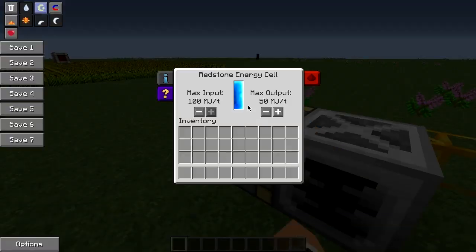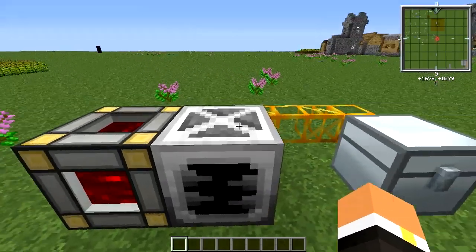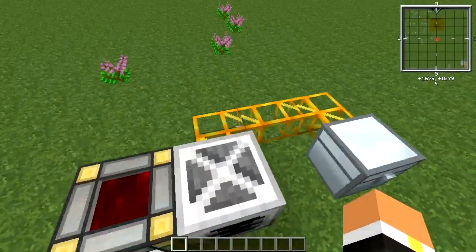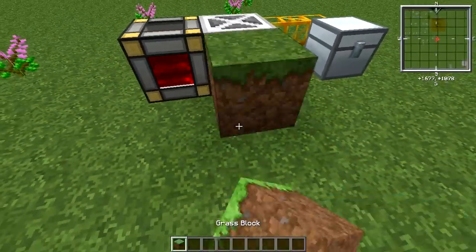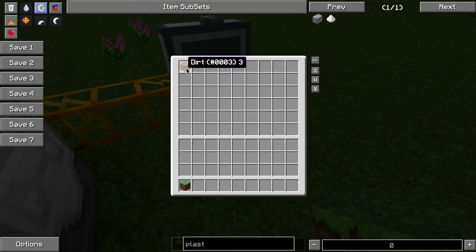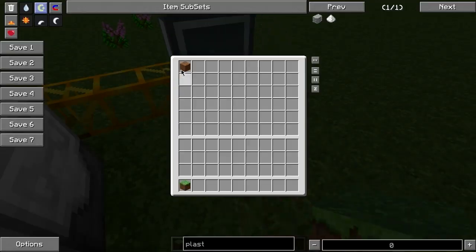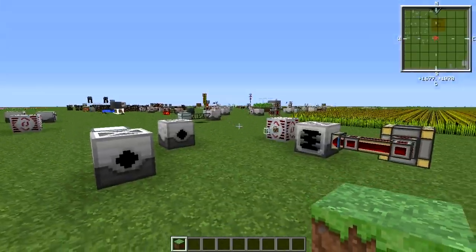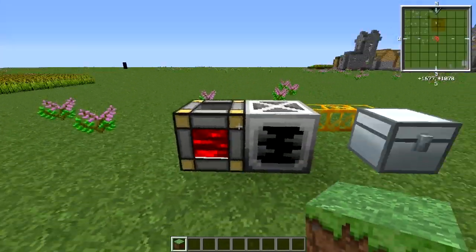Here I have a redstone energy cell hooked up to it, and I've got some golden transport pipes along the back coming over into this chest. If I go ahead and put this grass block in front of it, you can see it ejects it out the back, comes through the tubes, and over into the chest.